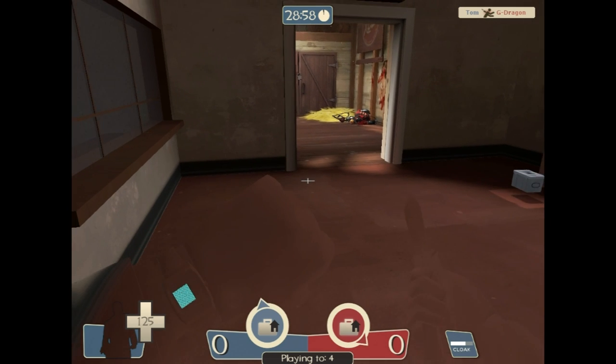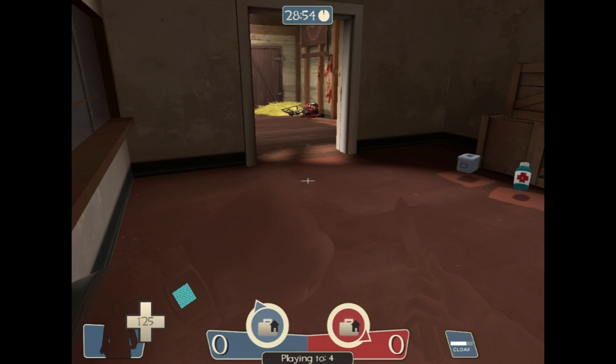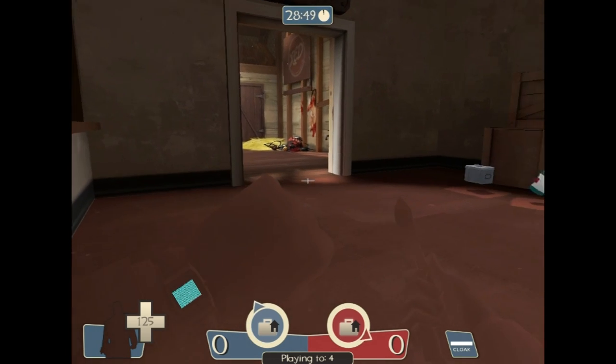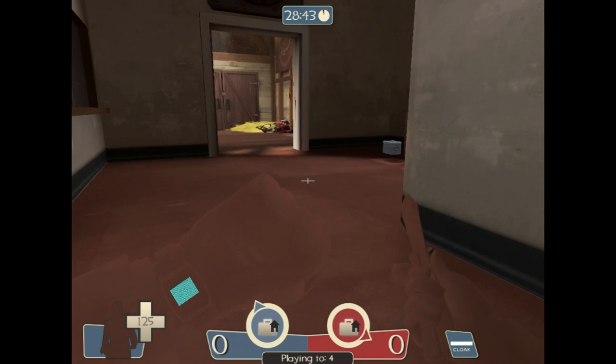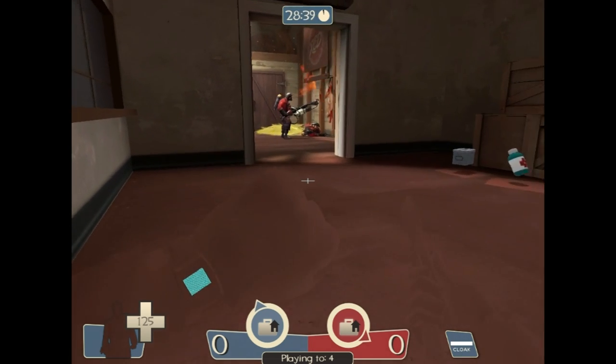This is Two Fort, by the way. Two Fort is basically a map where you don't really do anything — you just play for fun. It's not really that competitive. You can just muck around. And I'm just standing in a hidden spot where no one will actually walk in and bump into me, waiting for people. This pyro is going to come again soon because he knows there's a spy around here, so he's just going to check.